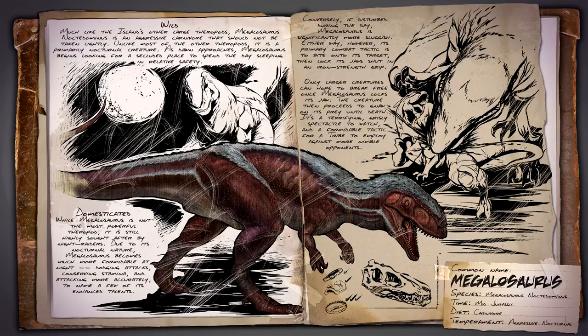The creature proceeds to gnaw on its prey until death. While the Megalosaurus is not the most powerful theropod, it is still highly sought after by night raiders. Due to its nocturnal nature, Megalosaurus becomes much more formidable at night, dodging attacks, conserving stamina, and attacking more accurately — although these are only a few of its enhanced talents.